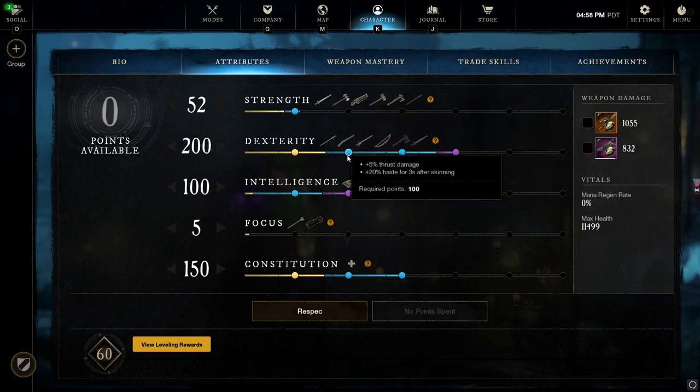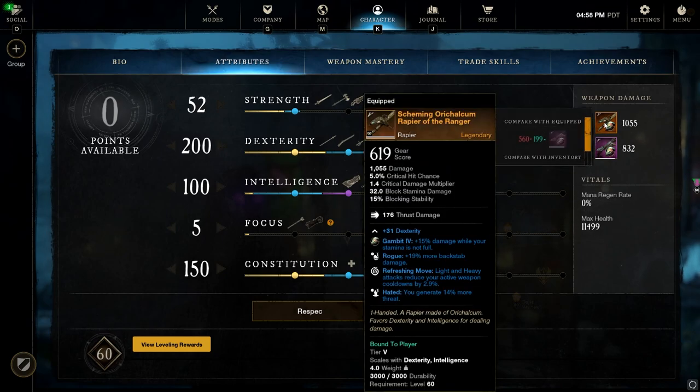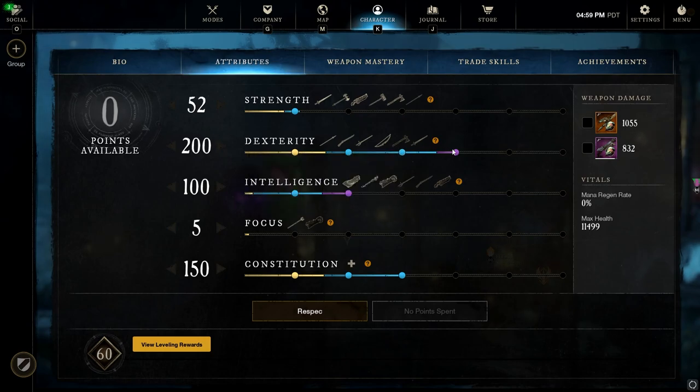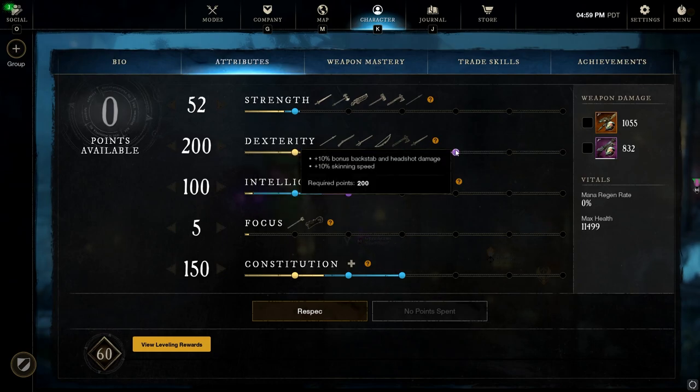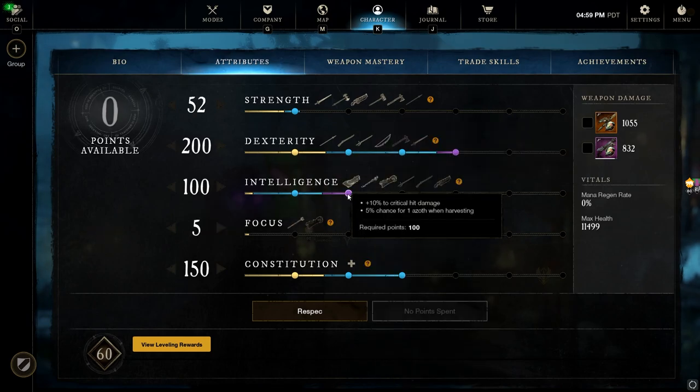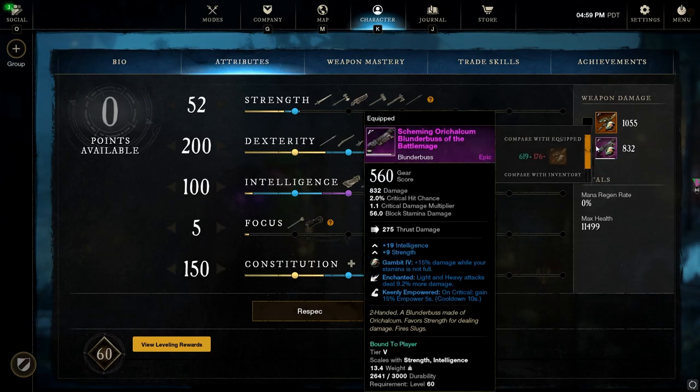At 100 Dexterity points we get the 5% thrust damage bonus, benefiting the Blunderbuss as a thrust weapon and giving more damage to our primary damage dealer the Rapier. The 150-point jump gives 10 less stamina cost on the dodge roll — massive for a light armor build, allowing you to pull more rolls in quick succession and break distance without blowing your stamina. At 200 points we get 10% bonus backstab and headshot damage. The backstab is fantastic for Rapier, and headshot damage benefits the Blunderbuss too. With the additional headshot damage and the 100-point jump, we can reach a 1.3x critical multiplier, allowing the Blunderbuss to deal more crit damage against players even if they have Resilient on.